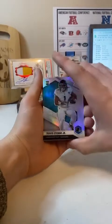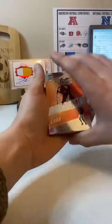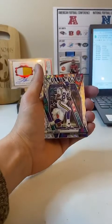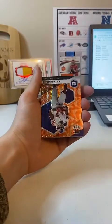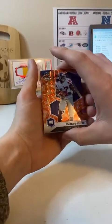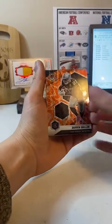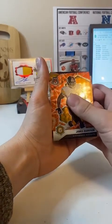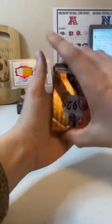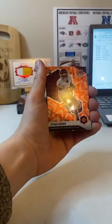Nice Etienne. Tom Brady Silver Mosaic. There we go. Derek Carr Got Game. Randy Moss Will to Win, Silver. Plaxico Burress Orange. Darren Waller. James Harrison. And then we got an orange rookie on the Washington football team.